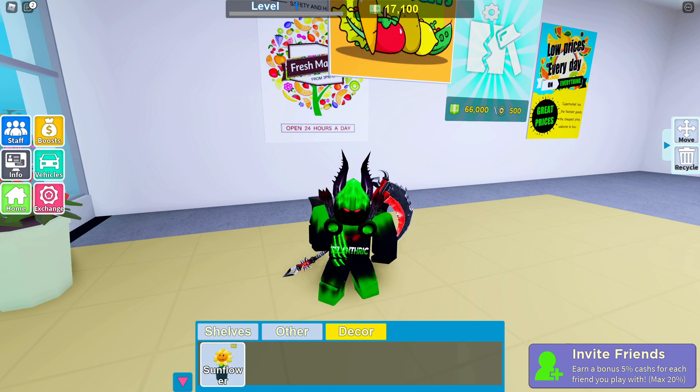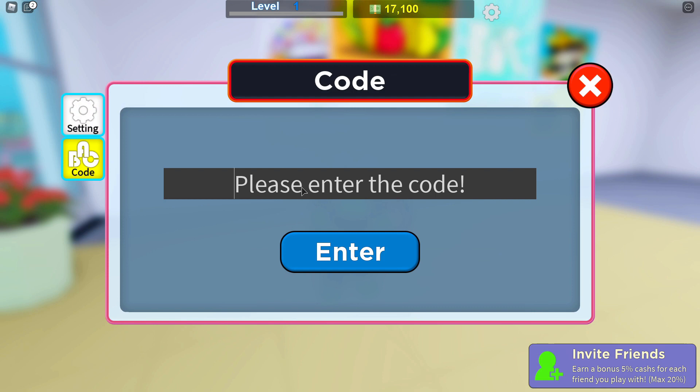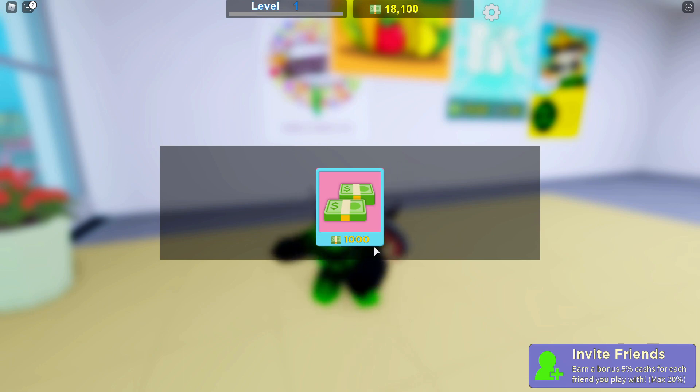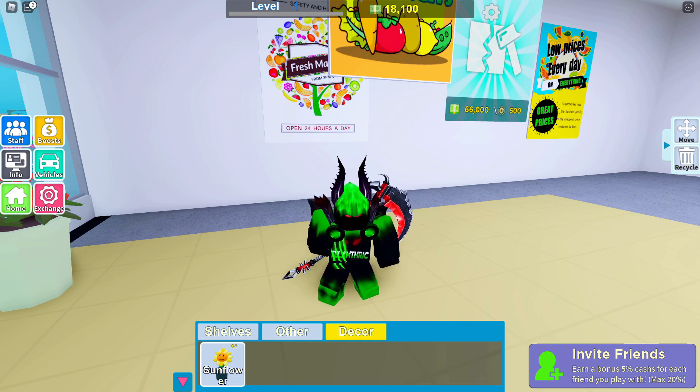The next code is 'rpglikes200sw', and that is going to give you one thousand cash. So in total you're going to get a lot of cash.